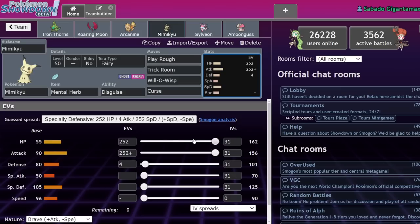We have the Mental Herb Mimikyu for our Trick Room setter. We're running Max HP, Max Attack, 4 Defense, with Play Rough, Trick Room, Will-O-Wisp, and Curse. The reason we run Curse is literally just so we can beat things like Garganacl and Dondozo consistently — Mimikyu can Curse those guys and then they take a quarter of their health each turn, making it much easier to wear them down. We're running Tera Fairy instead of Tera Ghost because we don't have any Ghost moves — no Shadow Sneak. You're almost never going to Tera this thing anyway.